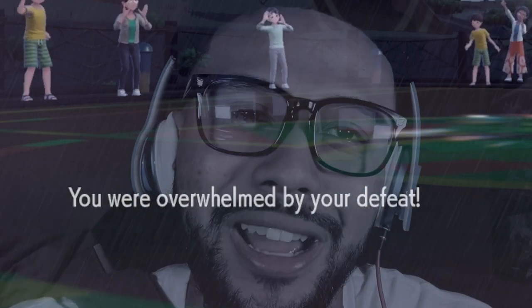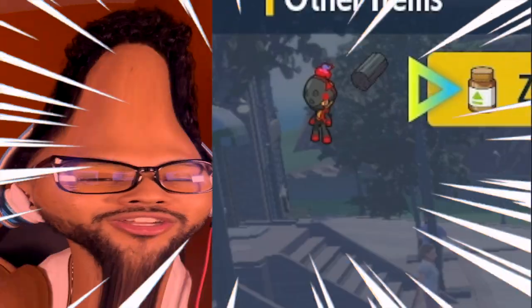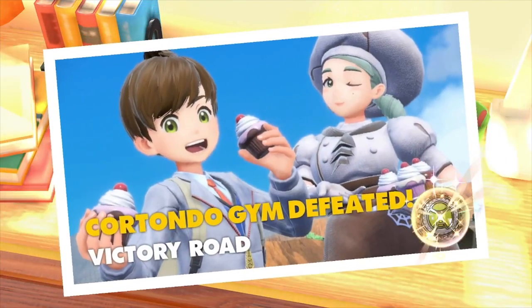I lost the first match. It's a tough challenge. Not only am I not able to use Healing Items, I can't Terastallize either. So that's already two things that I can't do. However, there is an alternative — I was able to use Held Items, specifically the Charcoal. It just basically boosts up the Fire-type moves. So I decided to put that on Charcadet so we can one-shot most of her team without taking any damage. I actually did win the second time.